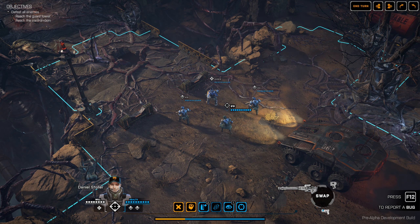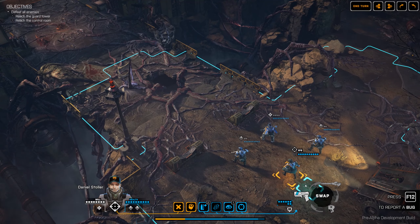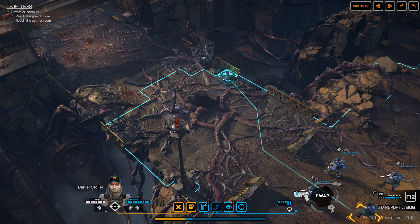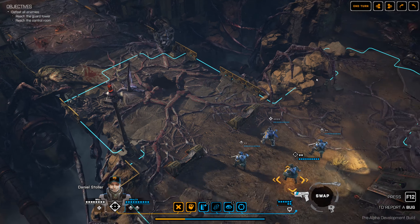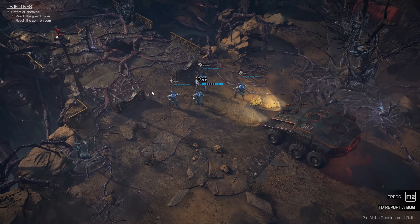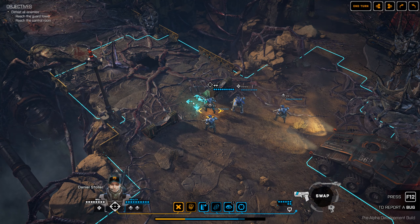If I change to a different soldier — this guy has two different weapons. If I switch to the pistol as opposed to the sniper rifle, we'll see that we are able to move much more and still be able to fire. That's what the blue range means. Since the game uses time units, I can move one tile at a time if I want to.